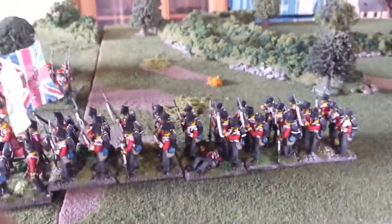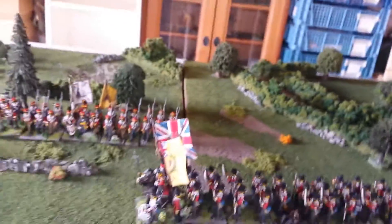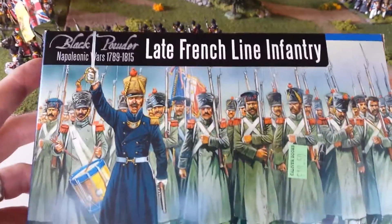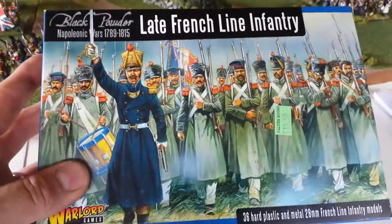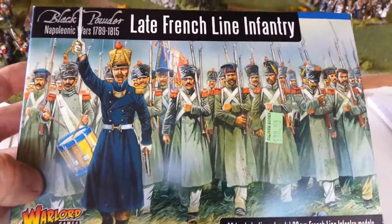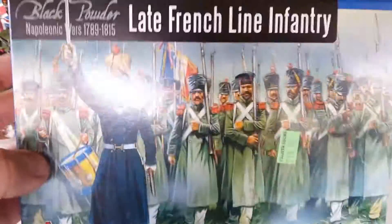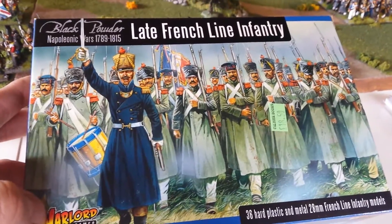I'm going to be doing something for Josh Swann's group build, and it's going to be these guys — the latest edition from the Warlord Napoleonics range. So I'm going to be doing this box. I'm going to be doing two projects; this is the easy one — well, I say easy, but I know what I'm doing with this one. It's for next year, for the Waterloo 200 years anniversary.